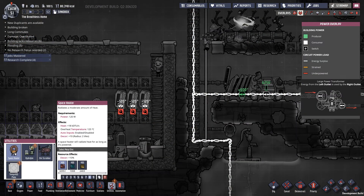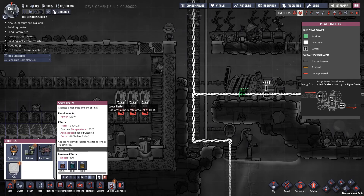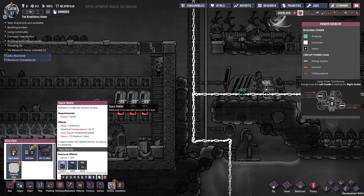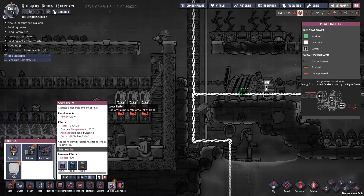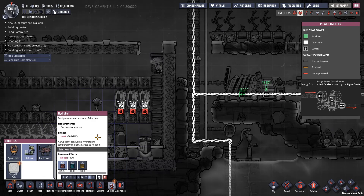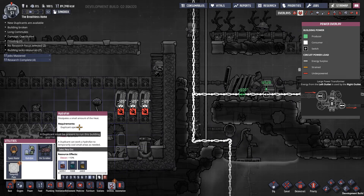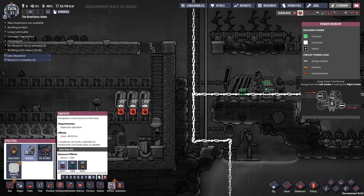The space heater will heat an area up and produces an insane amount of heat. It has a decor bonus for some reason and doesn't use much power — it sort of breaks many laws of physics. The hydro fan in theory removes duplicate thermal units worth of heat, and it works about as effectively as you sitting there fanning yourself. As soon as you stop fanning, you get hot again instantly. It is absolutely pointless and it requires a duplicate to stand there to run the fan continuously, without even using power. Until the devs actually look at doing some sort of modification to it, we can just absolutely ignore it.